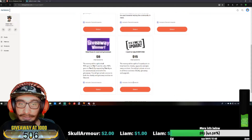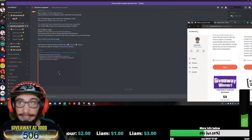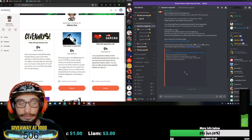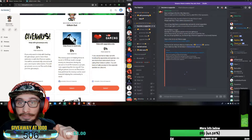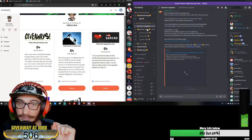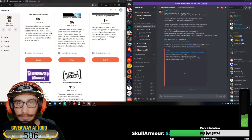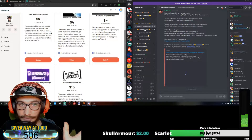You will see that all of the tiers say 'Include Discord rewards.' There is a function I added: when you click on, say, 'helping giveaways only' and follow the steps, you automatically get access on Discord to the Patreon chats. Every single tier gives you access to the Patreon chats. You will definitely be getting access to that.